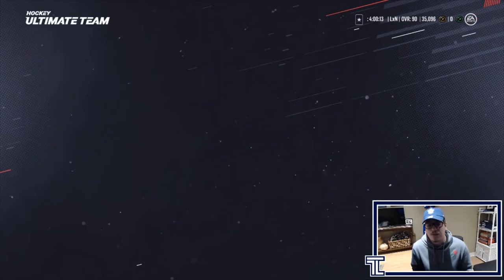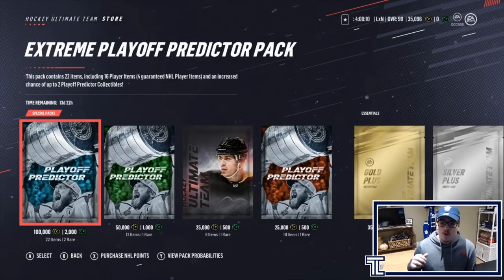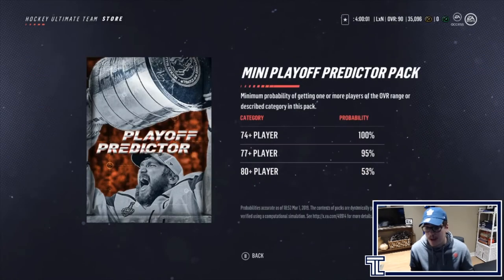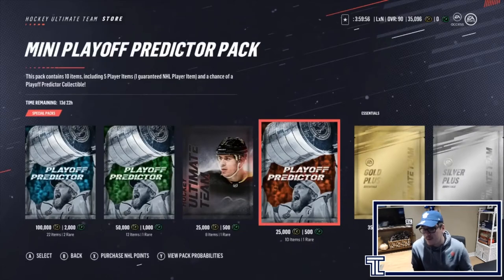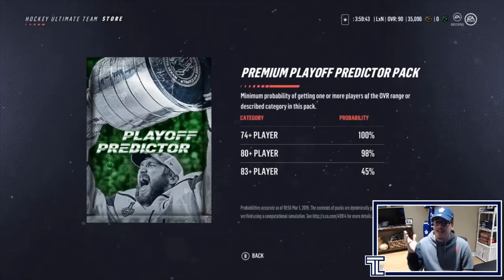New sets mean new packs — the design on the packs is very cool. Starting with the smaller pack, the mini playoffs predictor pack: this pack contains 10 items including five player items, one guaranteed initial player, and a chance of a playoff predictor collectible. It's a 25k pack with decent probability. The premium playoff predictor pack is a 50k pack containing 12 items including seven players, two guaranteed initial player items, and an increased chance of a playoff collectible — 45% for an 83 overall.